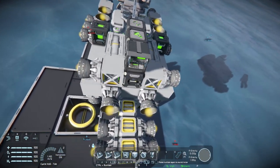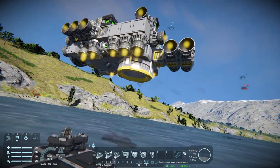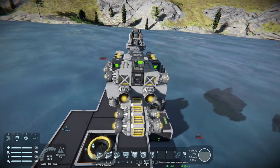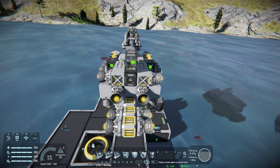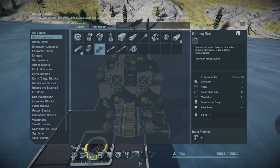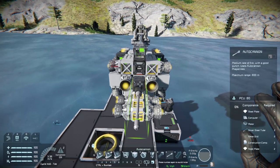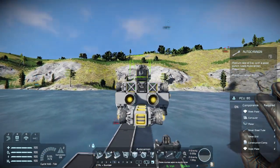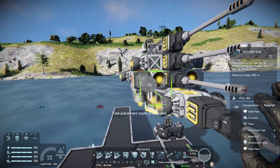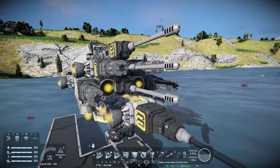I already had my connector placed. As you can see, it's just below the AI blocks. This is important if the drone should be able to land again, though I don't think that would be ideal in a PvP situation. Now let's place some weapons on the drone — we're gonna go with the gatling gun and the auto cannon for this one.